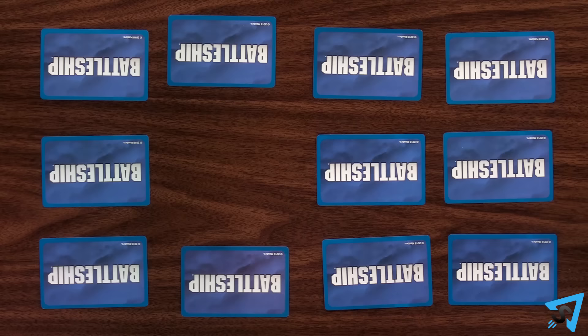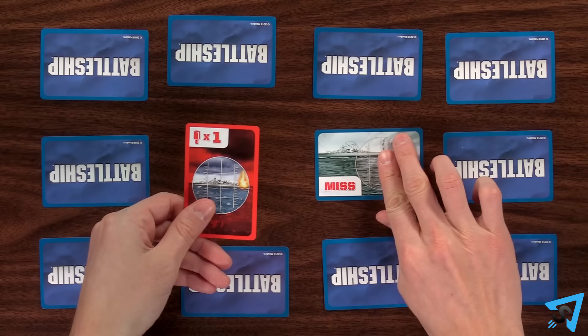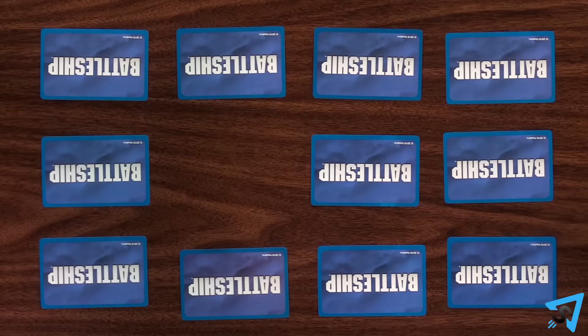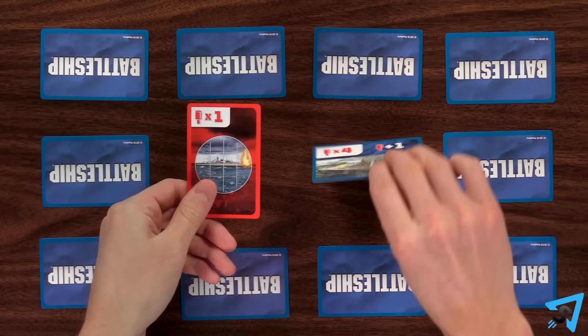You are allowed to play a red peg card on a face down card. However, if you do and the flipped card is a miss, then discard that card. If it is a ship, then the red pegs are immediate hits.